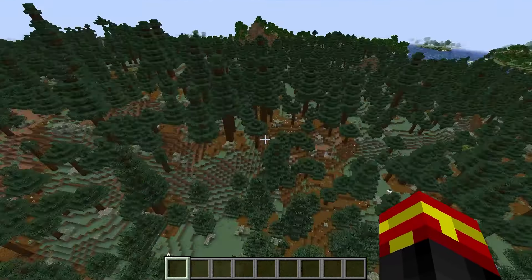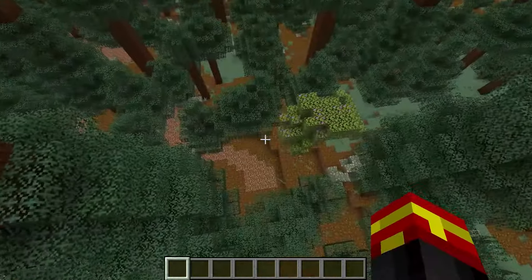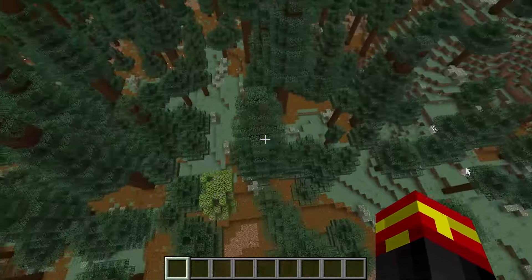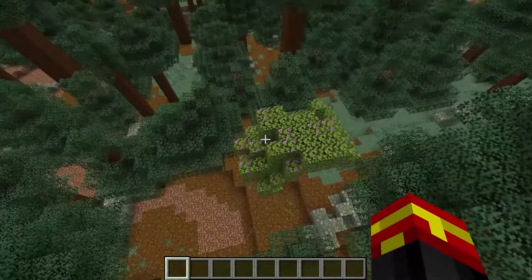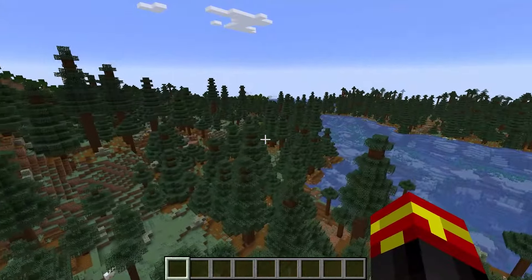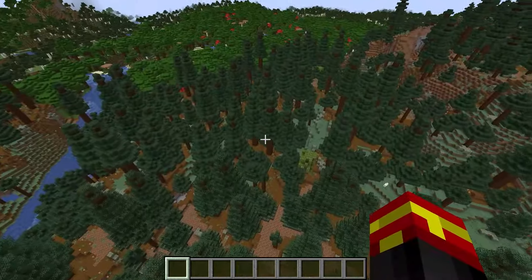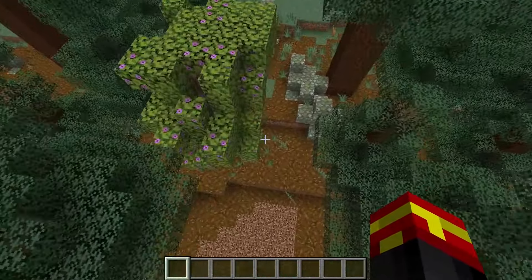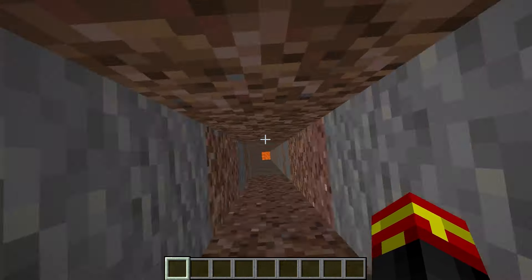These trees right here mark that underground there are lush caves actually underground right now. As you can see, these trees stand out like a sore thumb in these kinds of biomes, so that is why I always come to these kinds of forests in Minecraft. There is one here and one over there, and there are actually four in total. They are azalea trees, and when we go underneath these, we'll be able to find what we're actually looking for.